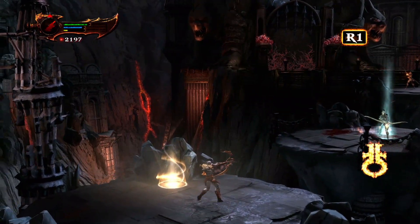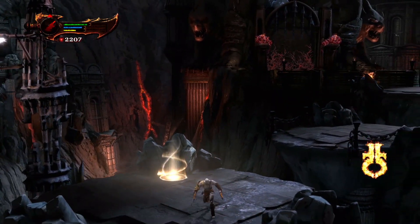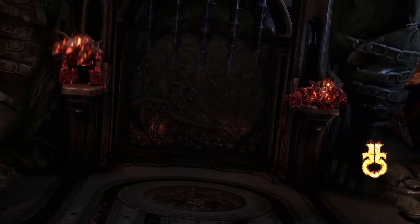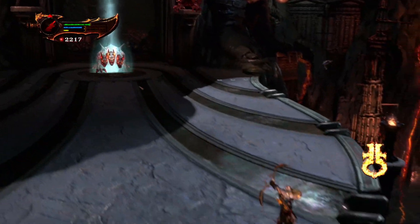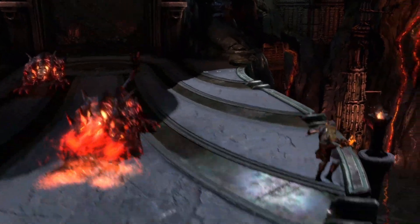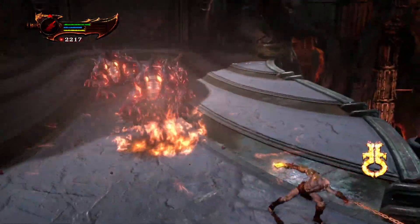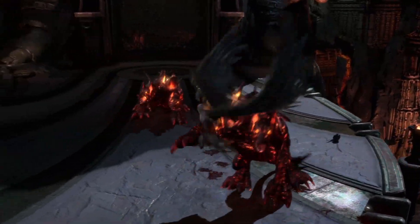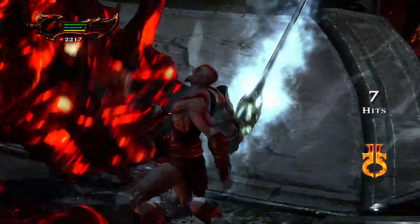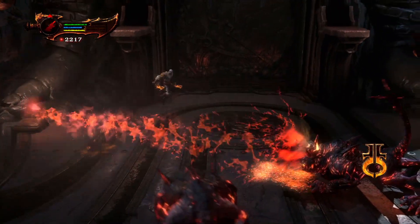We approach the two Cerberus Breeders guarding the door. These guys are not as hard as the last Cerberus Breeder boss fight. I still got destroyed every now and then at first — trying plumes, ultimate plumes, but nothing really working. I still haven't found my footing. Let's move on to the final attempt where I bested these guys.